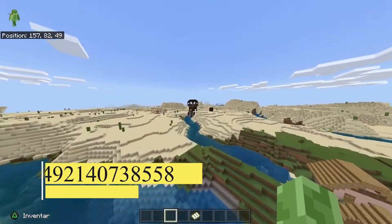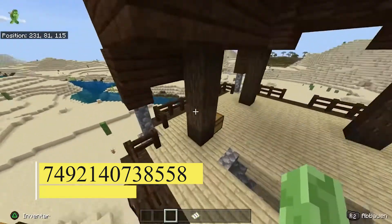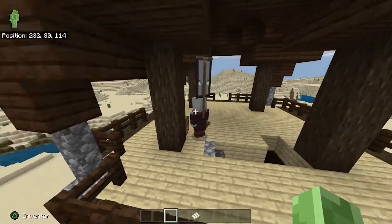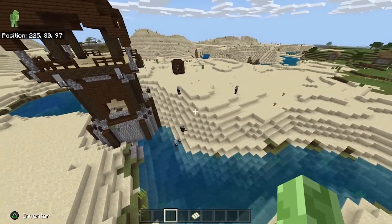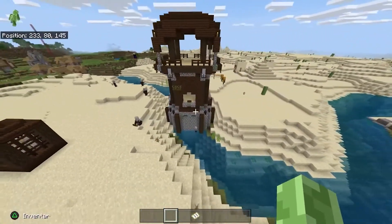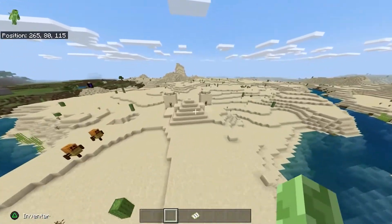Hillside Village. The seed number is 7492140738558. 1.17 is the needed version. This spawn may be seen in a video posted on YouTube by YouTuber Masbro, which shows multiple communities in the local neighborhood, including a hillside settlement that leads to a summit plateau. Along the seaside, there are several prospects for stunning construction projects.